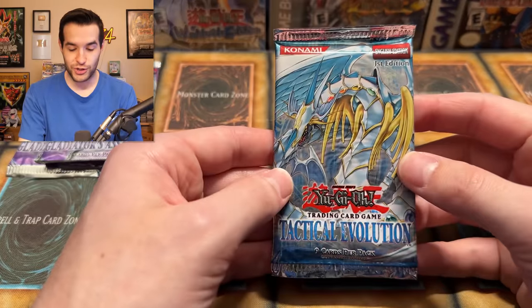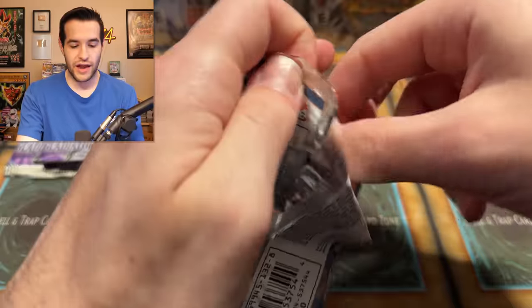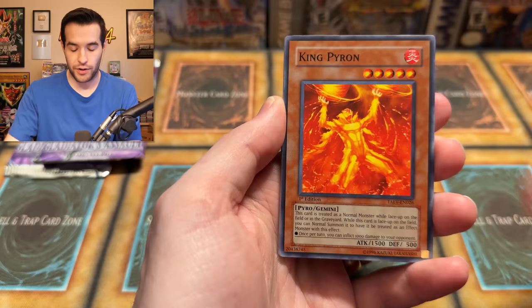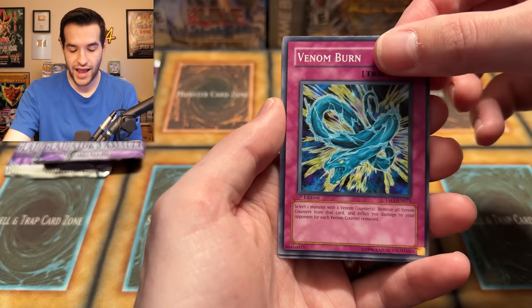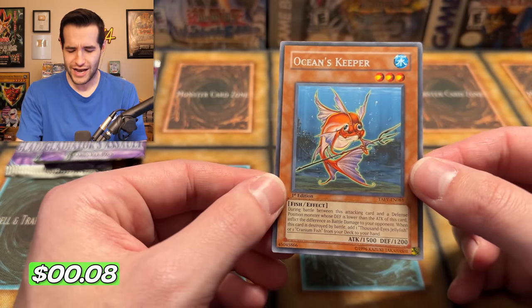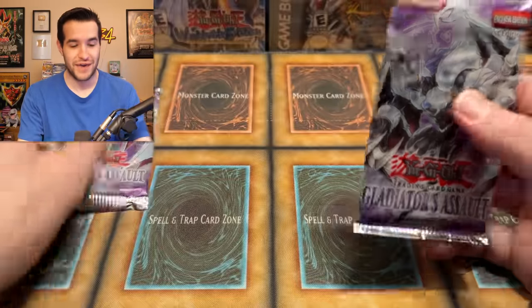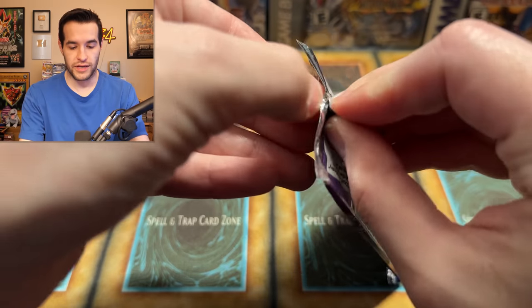We've got a Secret Rare, Ultra Rare, Ultimate. We've pulled every rarity out of these except Ghost. We've now pulled Super, Ultra, Secret, and Ulti — we just need that Ghost Rare. Tactical Evolution. Rainbow Dragon. This would be the craziest 10-pack blister ever if we got all of the rarities — that would be absurd. Can we get that Rainbow Dragon for the second time on the channel? Mine got a nine last time, so I wouldn't mind pulling a PSA 10. We got Pyron, Seizure, Alien Shock Trooper, Phantom Cricket, Crystal's Larva, Venom Burn, and Ocean's Keeper. I don't remember this card — I opened a lot of this set and I do not remember this guy.